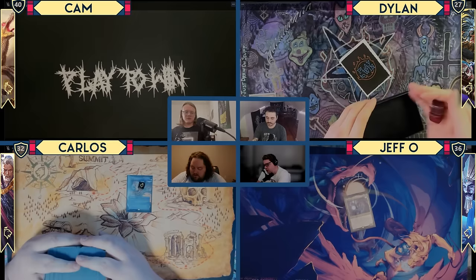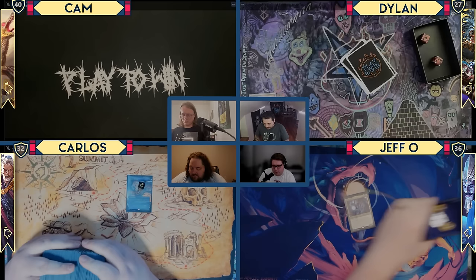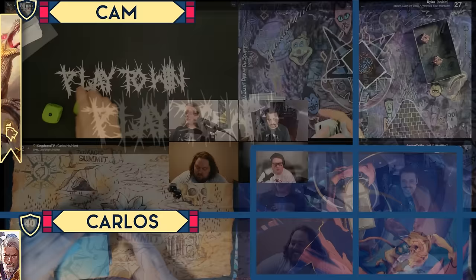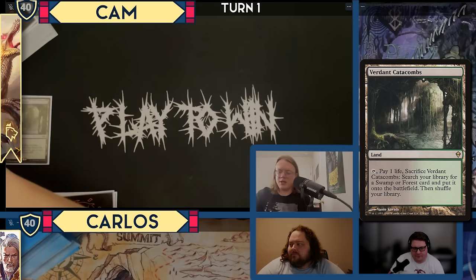Here's game three. Three — these dice suck. Yeah, I'm so jealous of the One Ring. I've yet to play it in a real CEDH game. I got a seven. I'll get us started. I will play Verdant Catacombs, crack it immediately for a Taiga, and cast a Ragavan. I will pass the turn.